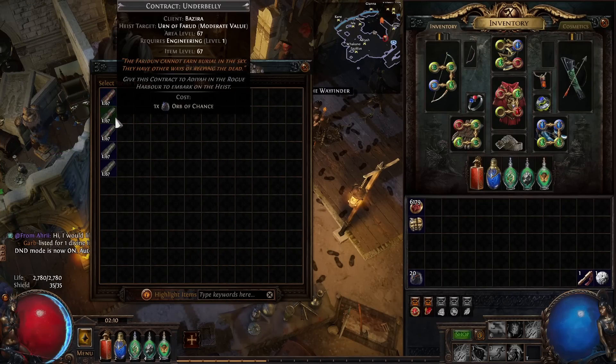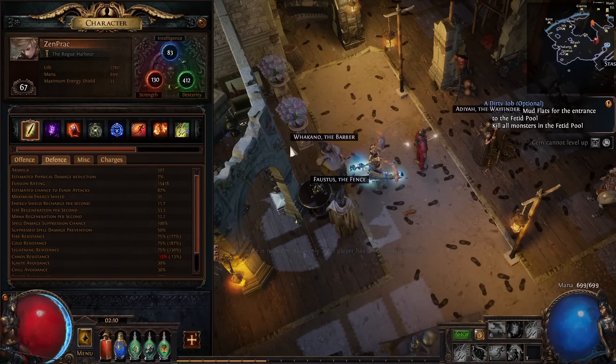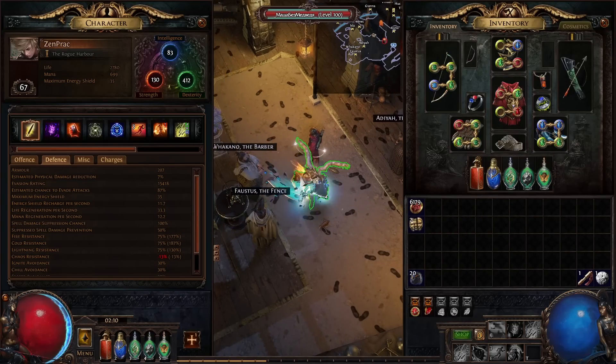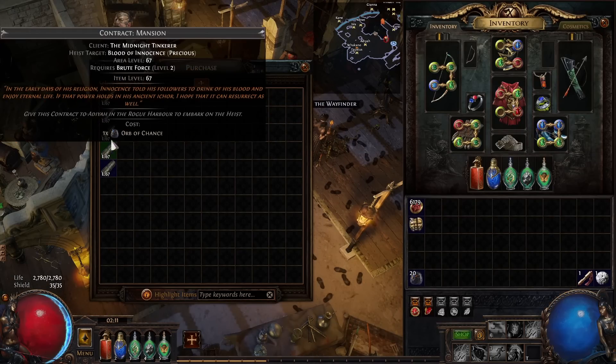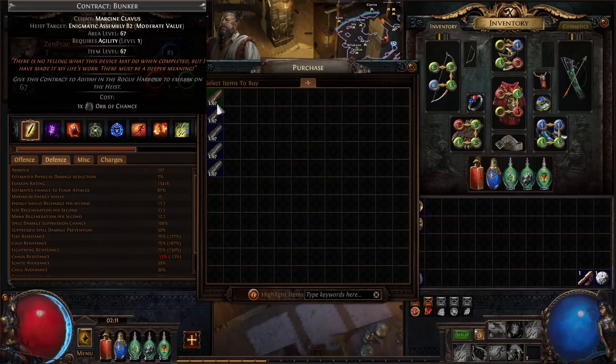You buy these contracts for Chance Orbs, and if they are magic you buy them for Alchemy Orbs, but most you'll buy for Chance Orbs. Especially early on at level 59 — if you only have one or two Chance Orbs you should buy a Lockpicking contract. Later on you focus on Demolition. At level 59 you go in, buy the Demolition and Lockpicking contracts, continue the campaign, level up once, and then the vendor refreshes so you can buy more.